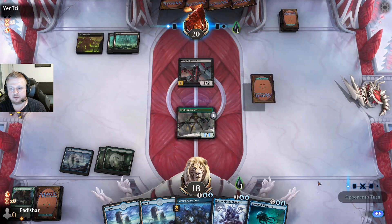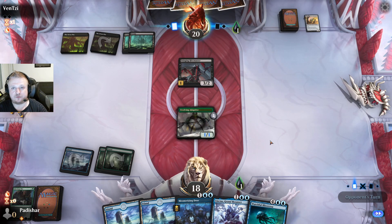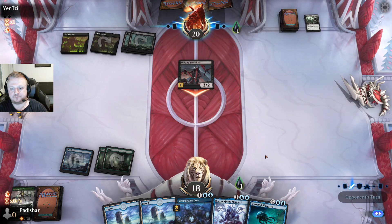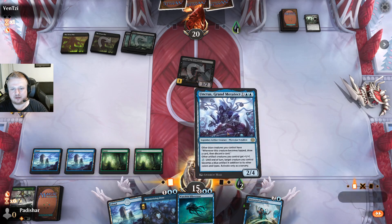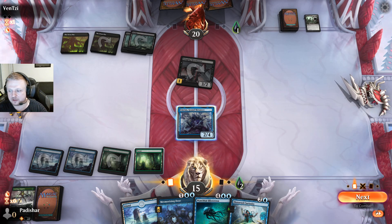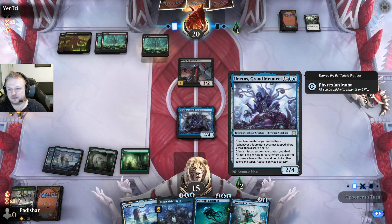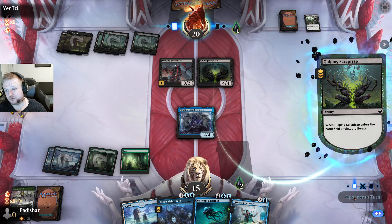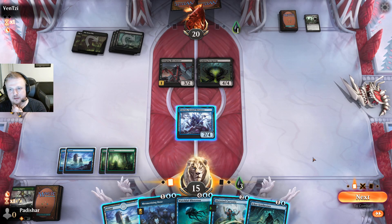I'll take three damage and one poison, then when I play the Unctus, this becomes a two-two and this is a two-four — so I have two blockers on the Hive Master, and they don't have a fourth land for the menace guy. I have Dose for the menace guy. Let's hope they don't have more removal. I made one poison so I have one proliferating effect — I could actually use it. This is already an artifact creature — no point using Unctus on itself.